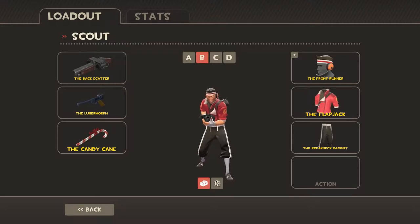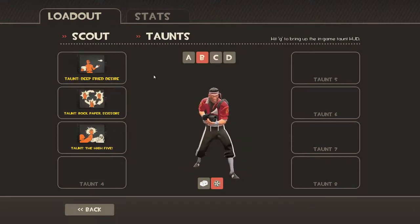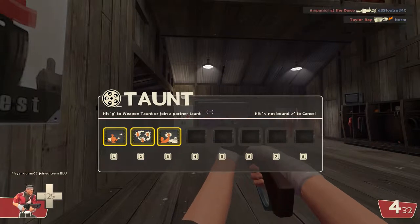Before I go on and show you all the other new weapons and items, they also added this here. If you click here, this is the taunt loadout menu, and each of your loadouts has this. They came out with new taunts. To use those taunts, you hit the taunt button and it comes up with a new window. If you just hit the taunt button again, you'll do your regular taunt.